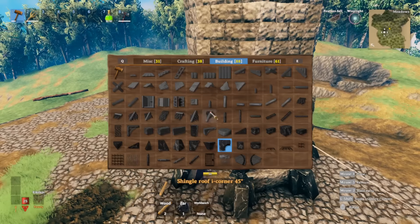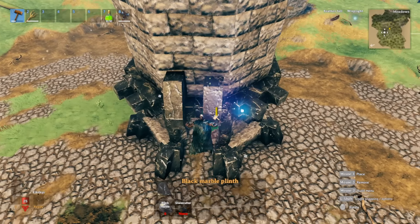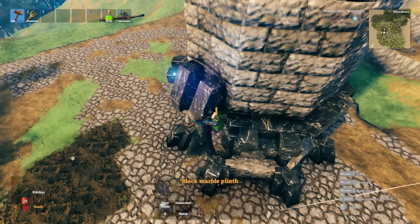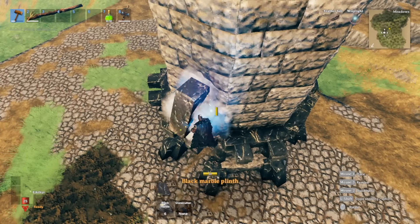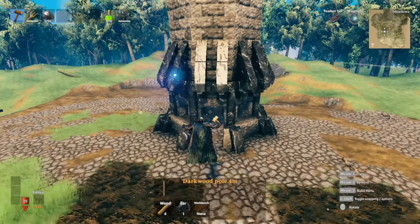Then we're going to do this on top as well. Get the black marble pillar and place it on top like this. Make sure that it's snapped in properly, and add one more up top right here. Going around the structure once we have all those pieces in place.